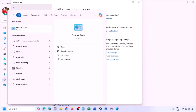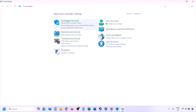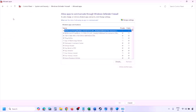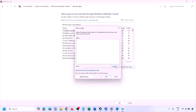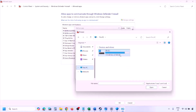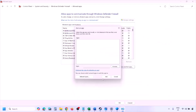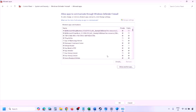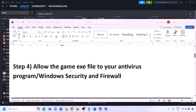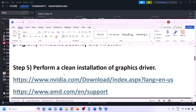You can do the same in Firewall. Type 'Control Panel' in the Windows search box, go to System and Security, then Windows Defender Firewall. Click 'Allow an app or feature through Windows Defender Firewall,' click Change Settings, then 'Allow another app,' click Browse, navigate to the game installation folder, select the game EXE file, click Open, then Add, and click OK. Then launch the game and check.